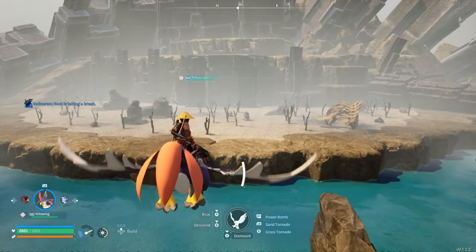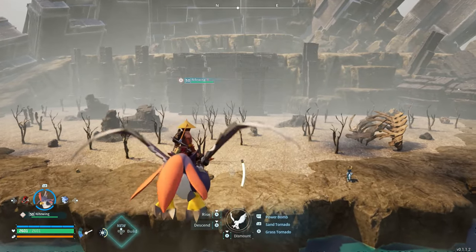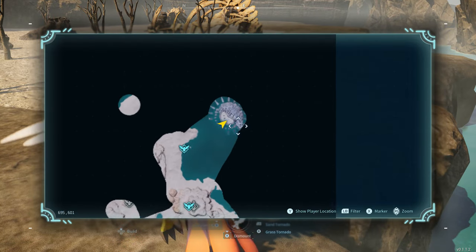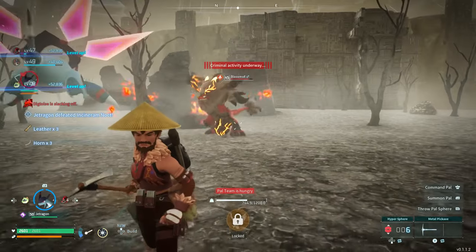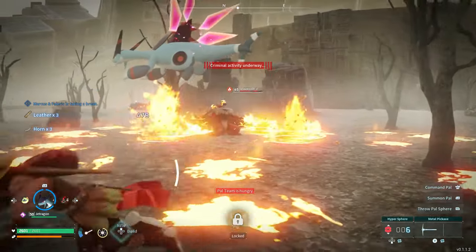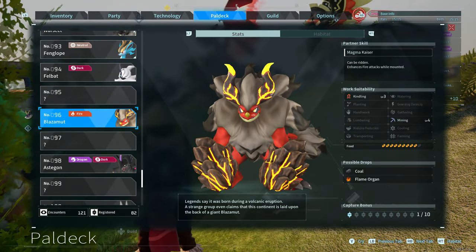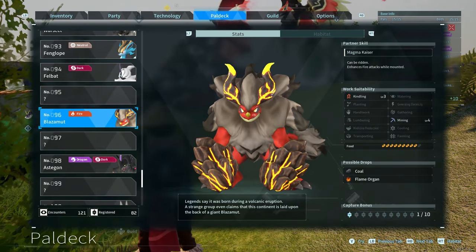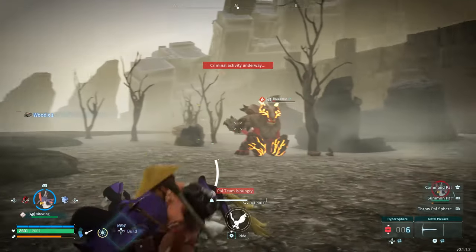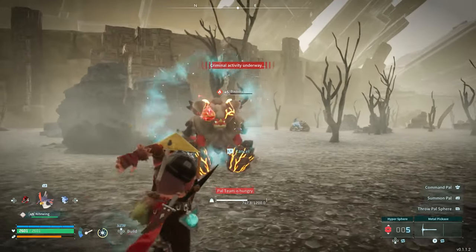Now let's go over Wildlife Sanctuary 3, located right here. Over here you could potentially find Blazamut, who is super powerful and can be ridden to enhance its attacks. Its work suitability is Kindling level 3 and Mining level 4, making it the perfect pal to have around your base especially for mining and smelting — he can mine and smelt ore down to ingots.